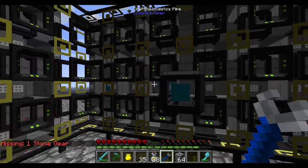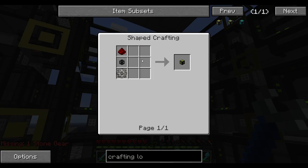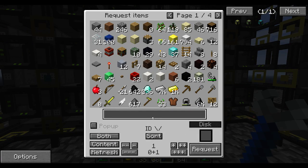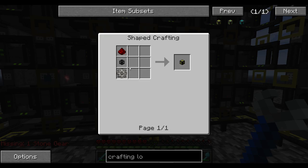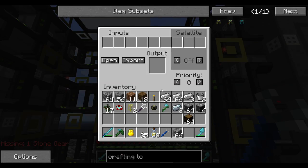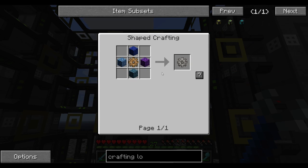Missing stone gears. Okay, so we didn't do all the gears, and then after this recipe I'm not going to do it ever again. Wait, why do I need stone gears? Missing stone gear for crafting logistics pipe. Oh yeah, what am I doing? Oh my god, dirt. I forgot about that part.